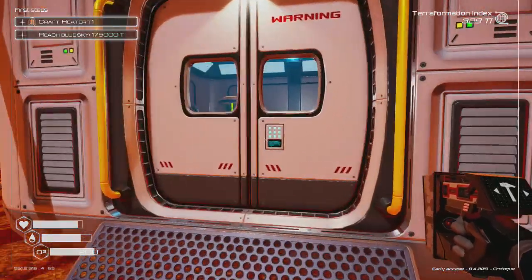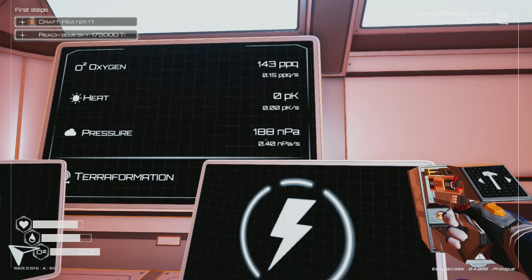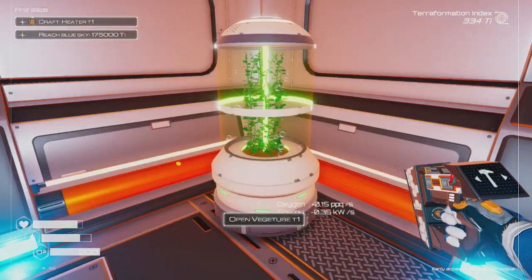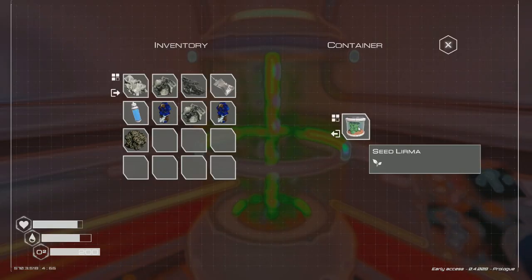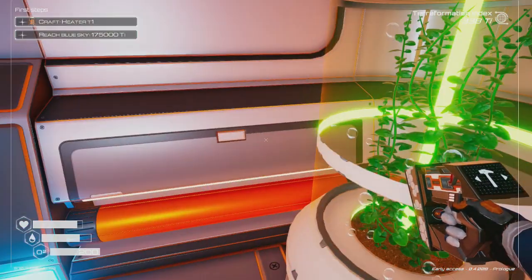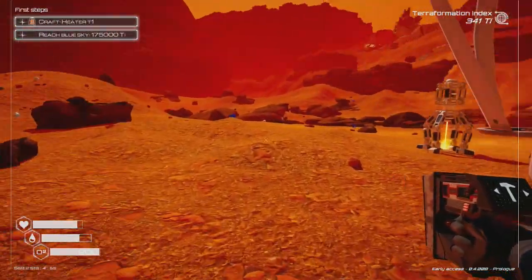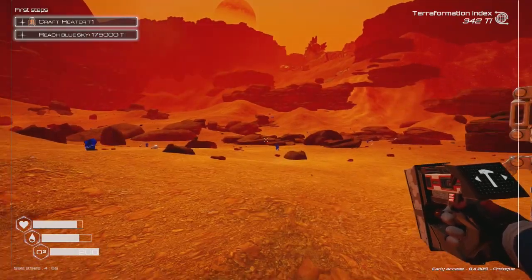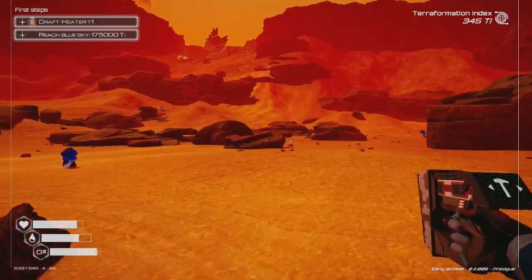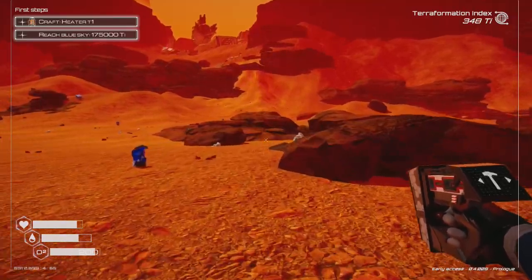Taking a look at the screen — pressure-wise we're at 190, both drills going up. Oxygen is doing pretty good. I'm going to need bigger rooms if I want more stuff running. Right now we just need to find oxygen and more titanium — let's try and find some.